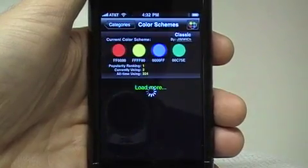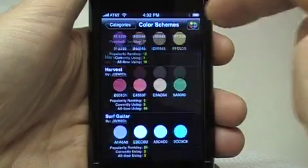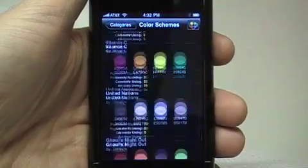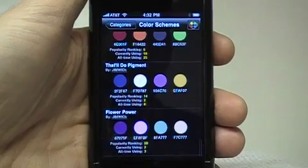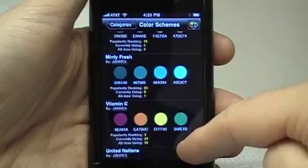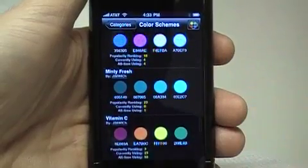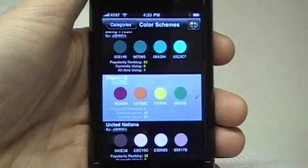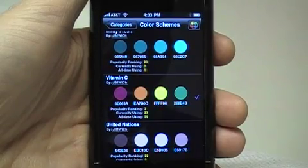Let's take a look at our full collection. We have a wide and growing range of named color schemes. Each color scheme has its preferences for different people — you can choose one that helps you see the dots better or one that suits your mood. I'm going to choose one that's called Vitamin C.